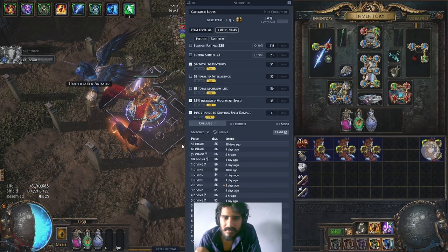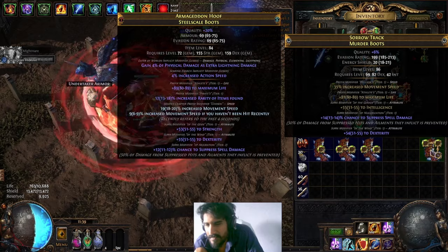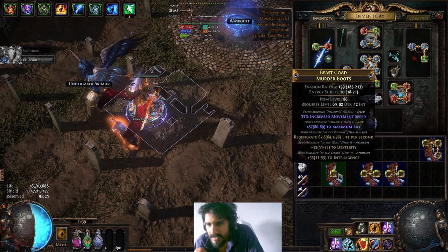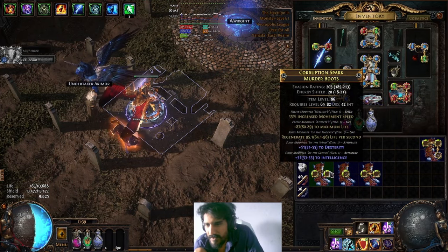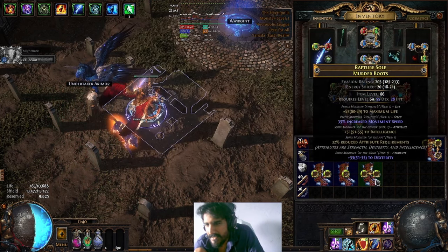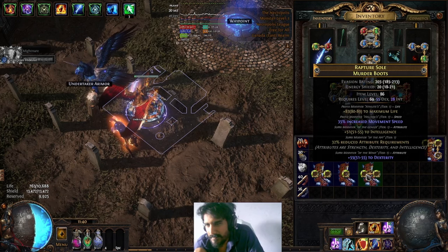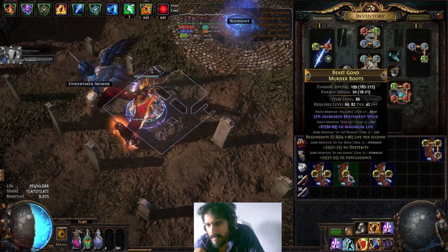We take out the intelligence - here we go. We hit it but we get a mid-roll on the life. Sellable, probably about a divine each. God damn - it fractured three modifiers, but it fractured the wrong three. I wanted it to fracture only the attribute - it also fractured something else. Technically you could re-roll these suffixes with something else, probably for about a divine.